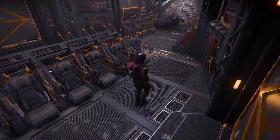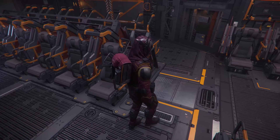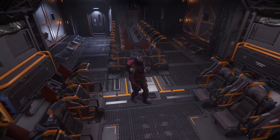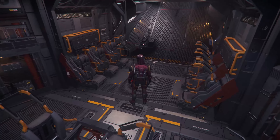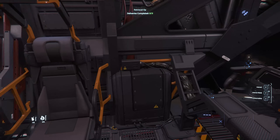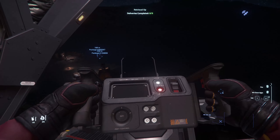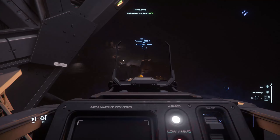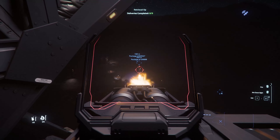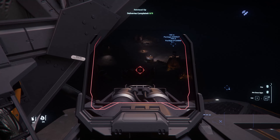Thirdly, it's a dropship for a full crew of marines, a full squad, perhaps even half a platoon — all packed in this mediocre big vehicle that has a hard time maneuvering, even though it has these big thrusters. So even though it is durable, it's a pretty big target to hit. It also shares pretty much the same health and shields with the Drake Cutlass Black, so they're not too different in that aspect.